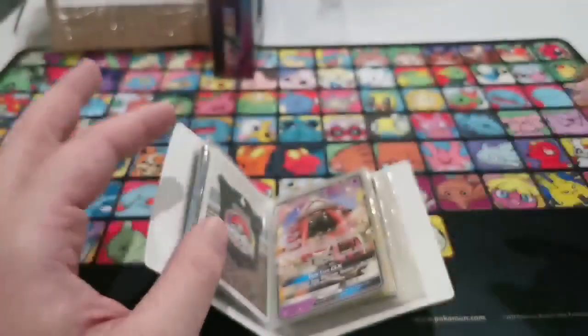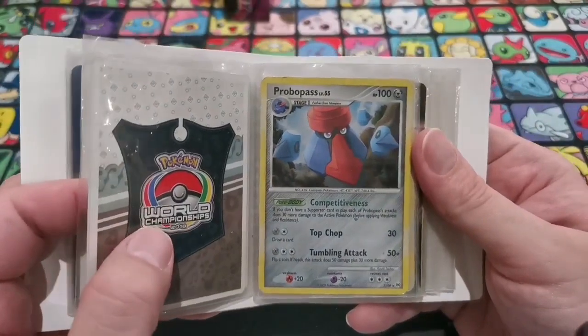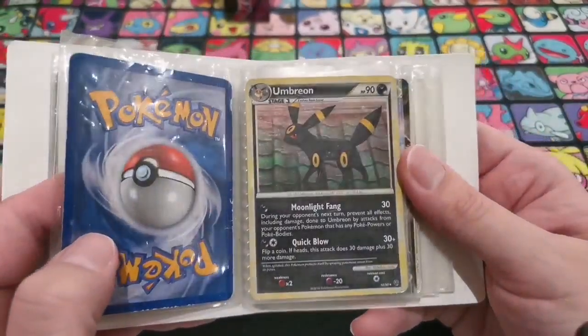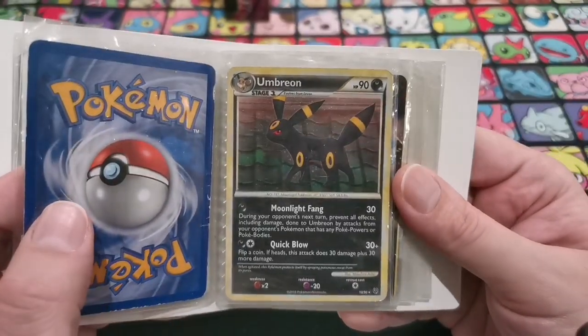My camera's having a real bad time focusing today. Give me one second... There we go. Tapu Lele — very useful card. Sounds like someone might have got a good hit. A Probopass — very old artwork to it. Felix would probably trade for that one. He loves Umbreons. That is a beautiful HeartGold era Umbreon. That is beautiful.